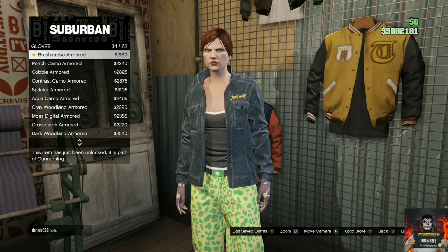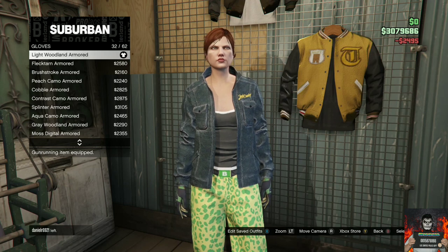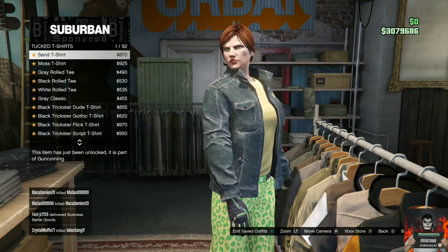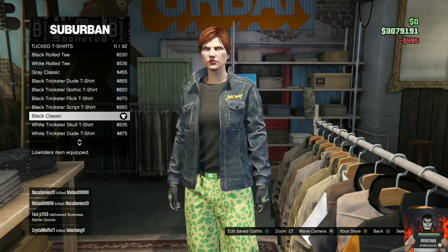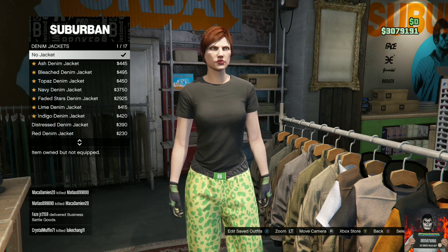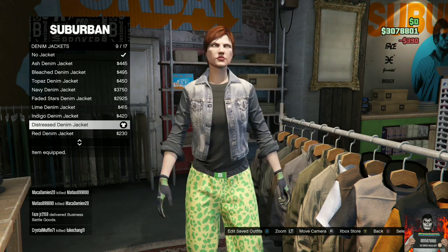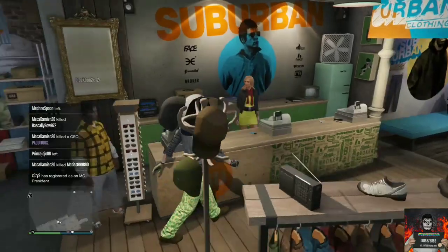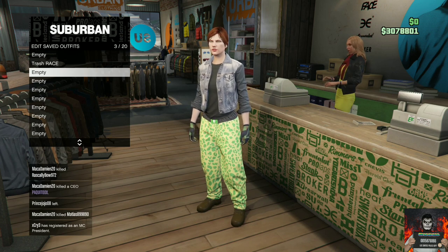Head over to accessories, go over to gloves and purchase the light woolen armor. Then head over to the top section, go to the tuck t-shirt section and purchase the black classic. Back out once, go over to the category called denim jackets and purchase the distress denim jacket — it should be number nine out of 17. Afterwards head over to the front counter. Save this as an outfit on slot number three and name it 'Trash Vest Two'.